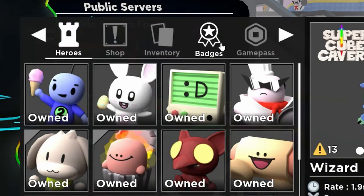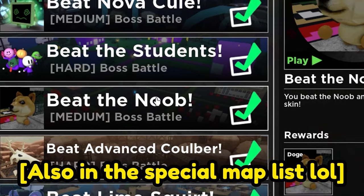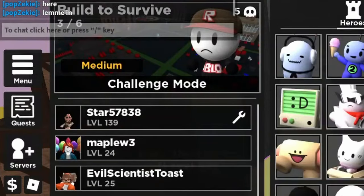Now the only way to play it as a new player is to get someone that has played it before, have them create a server through the badge list, and play with them. Since we're pretty new to the game, one of our viewers created a lobby for us to start us off.